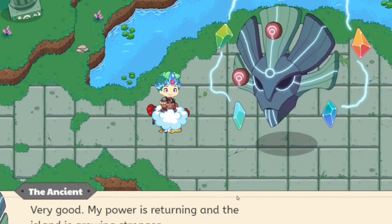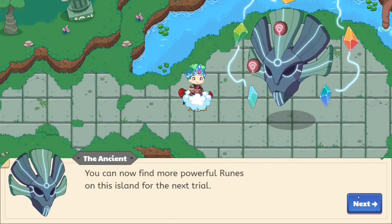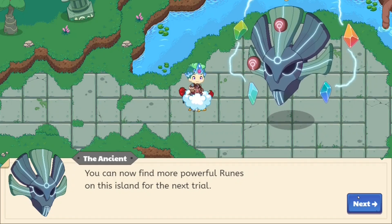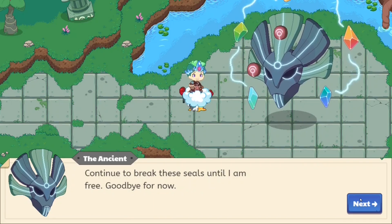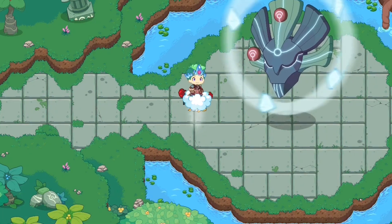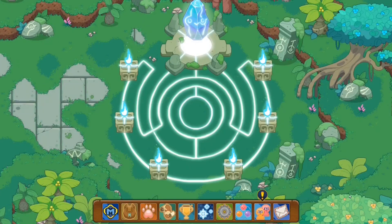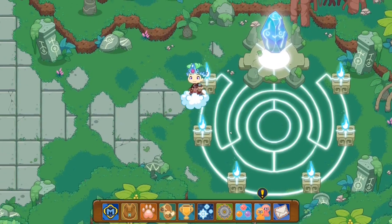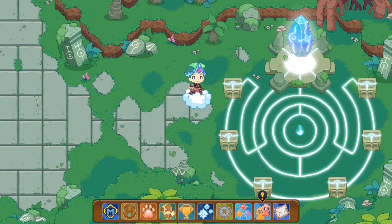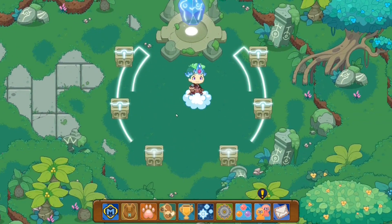The ancient one speaks: 'Very good. My power is returning and the island is growing stronger. You can now find more powerful runes on this island for the next trial. Continue to break these seals until I am free.' Whoa — it seems like we got some sort of ancient plant relic as well. That was absolutely amazing and crazy!